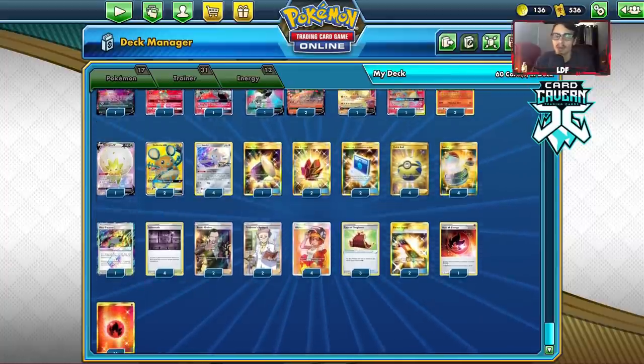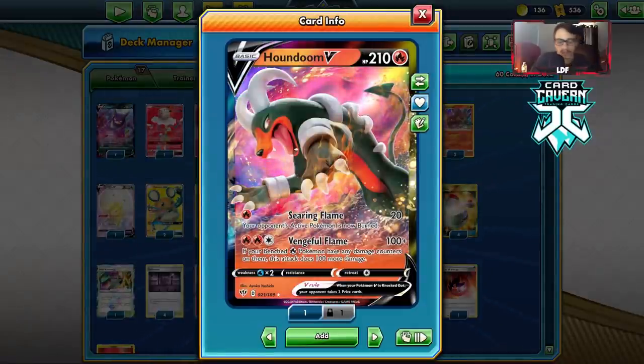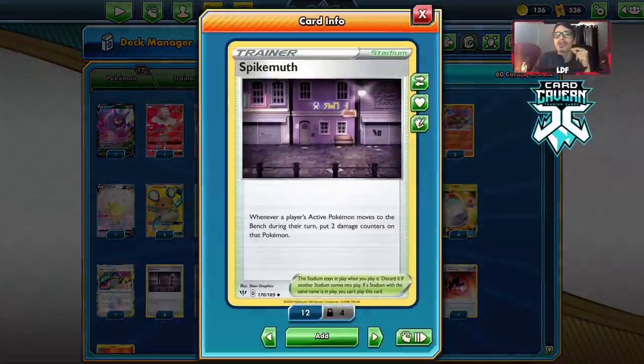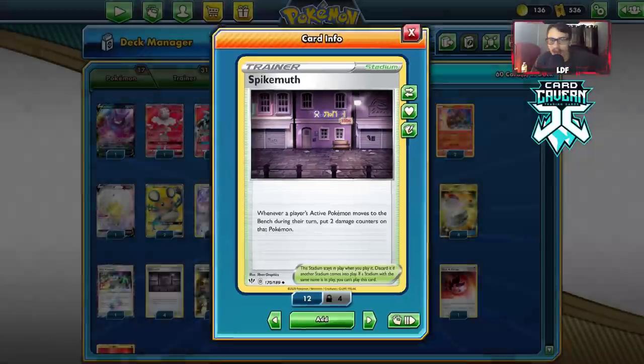This is the Houndoom list I'm rocking with. It wasn't really that hard to build. Originally I tried the set with Spirit Tomb and Jynx, which was pretty terrible. I think the Spike Mouth play is the best. The only problem is you can't use Giant Hearth alongside it — you end up with too many stadiums: Heat Factory, Spike Mouth, and Giant Hearth.